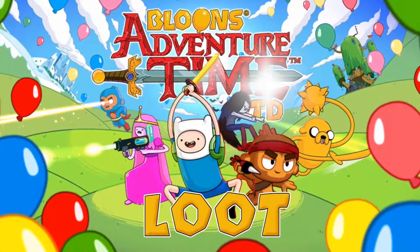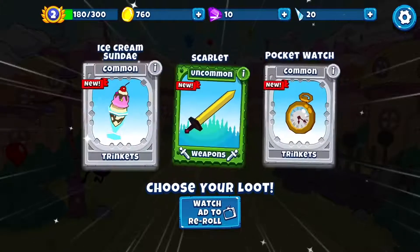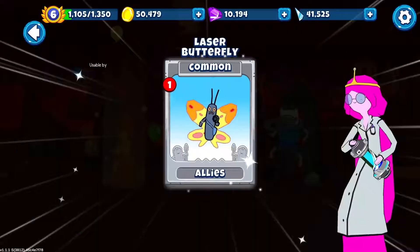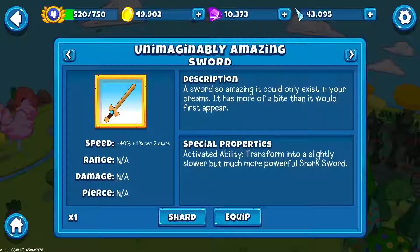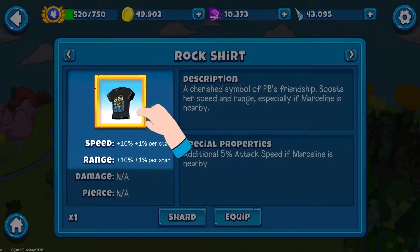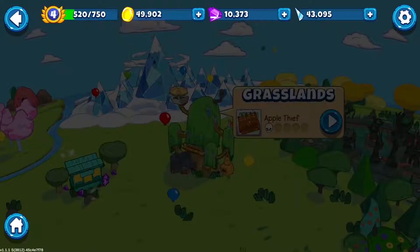Let's talk about loot. When you complete maps and adventures, you'll earn loot from Wish Orbs. Loot can be anything from weapons to trinkets to other allies. Tap the loot to find out more about it. Weapons and trinkets will provide stat boosts to your characters, like additional range, speed, and damage. Allies are additional support towers, which can be placed on the map.